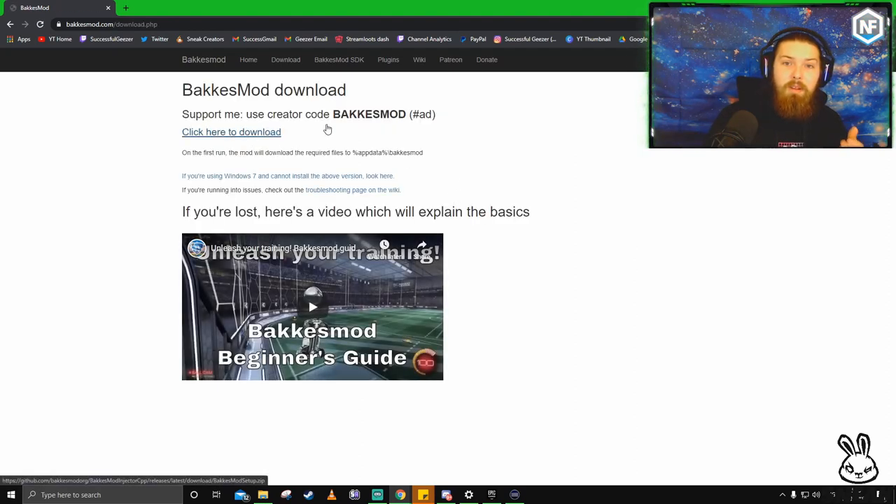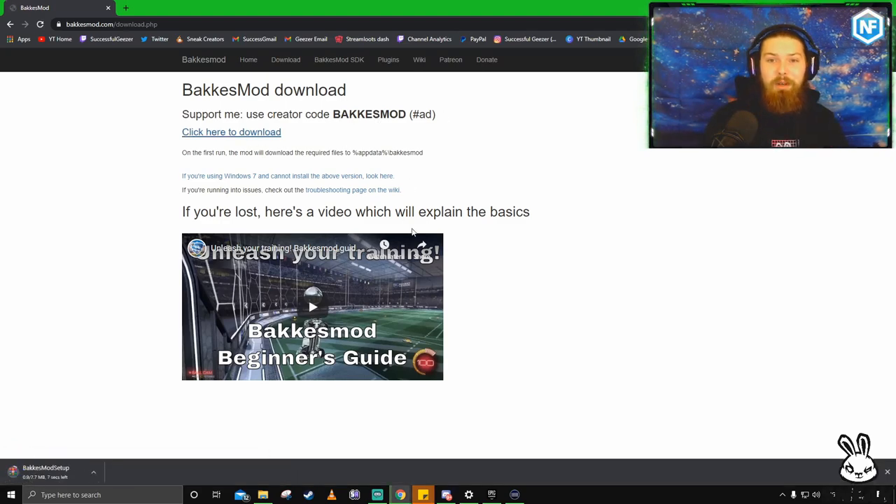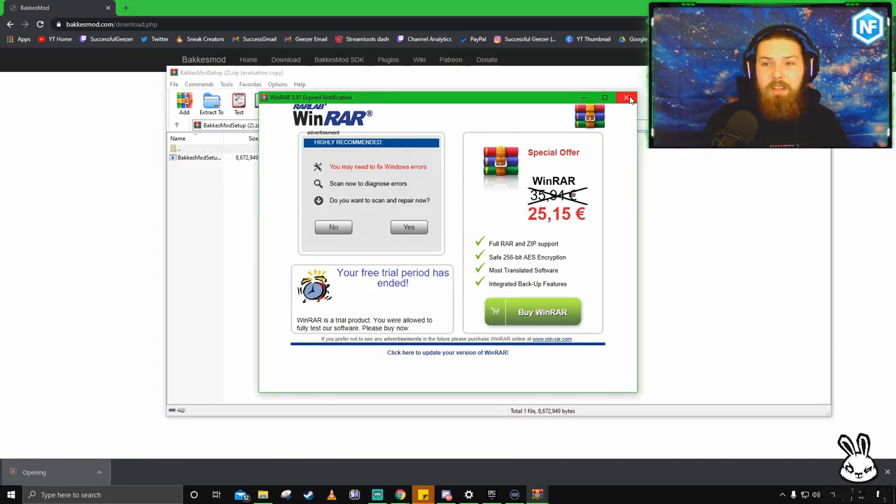You should probably use support-a-creator code — use Successful Geezer — but good job BakkesMod too. We want to click the download button and get the download going. Let's open this up.